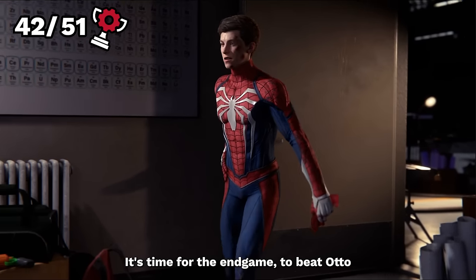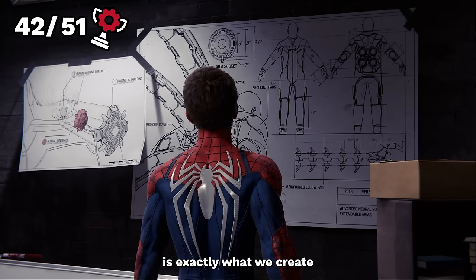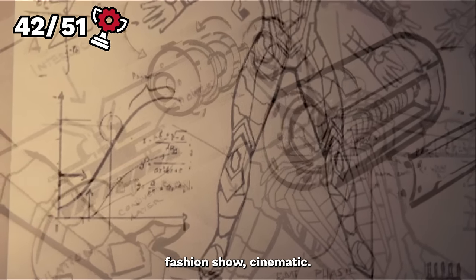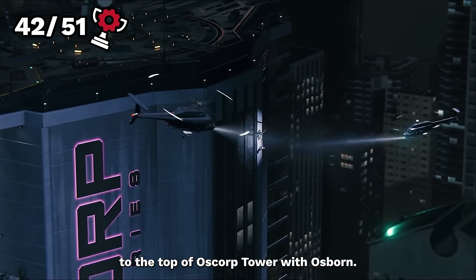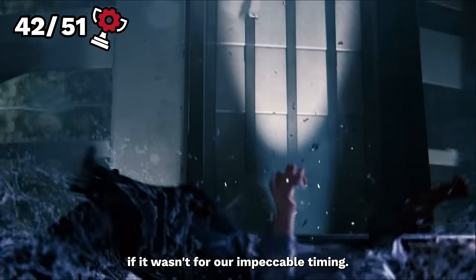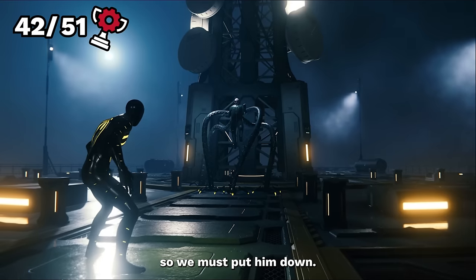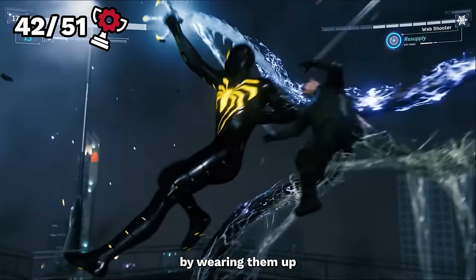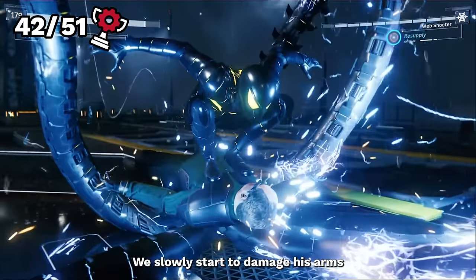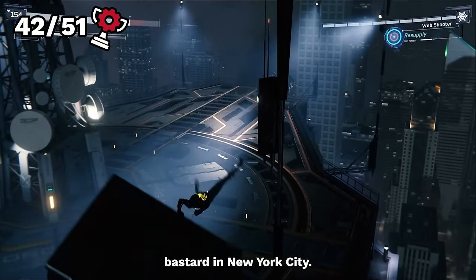Now it's time for the endgame. To beat Otto, we know we need a new suit that can take on his eight limbs, and a badass suit is exactly what we create. We then see Otto climb to the top of Oscorp Tower with Osborn, and after toying with him for a minute or two, he lets him plummet to his death — or he would if it wasn't for our impeccable timing. We go to face Doc Ock and beg him for the cure, but he's not having it. So we must put him down. This fight is a hell of a battle — Doc hits incredibly heavy and can dodge a lot. But by webbing him up and punching him repeatedly in the temple, we slowly start to damage his arms and get some momentum against him. Mid-fight, it's time for a revelation — and the scene speaks for itself.